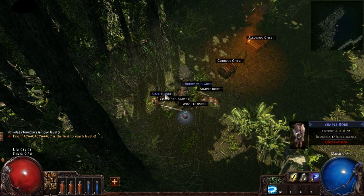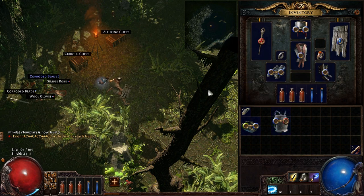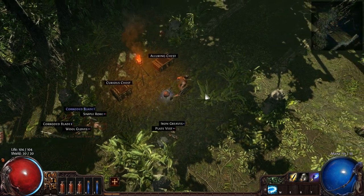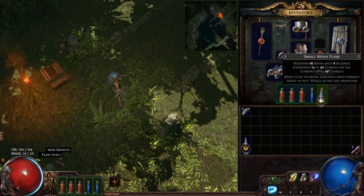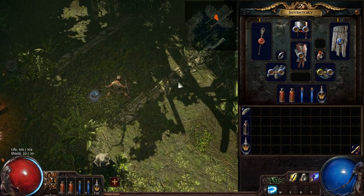We got wool shoes and a simple robe — we'll identify them both. This one gives life, we'll use that. This one gives more energy shield, we'll use that, because we are an energy shield class after all. And we're going to get the alluring chest because that has my Quicksilvers. I don't know how I'm going to switch it up later.